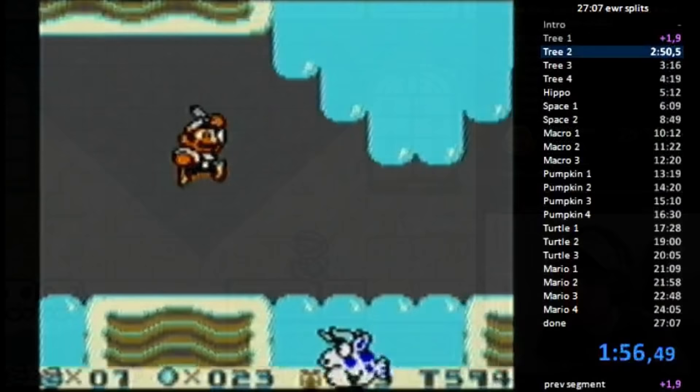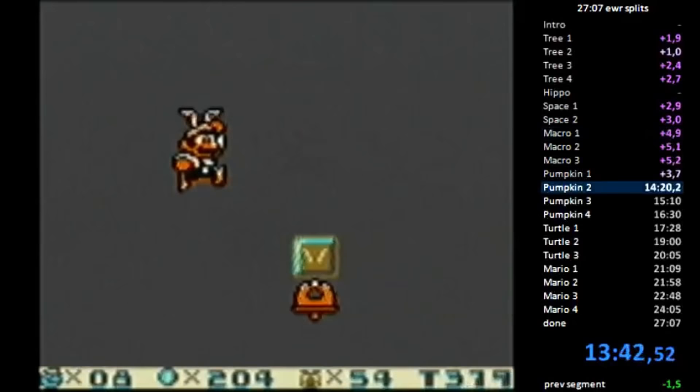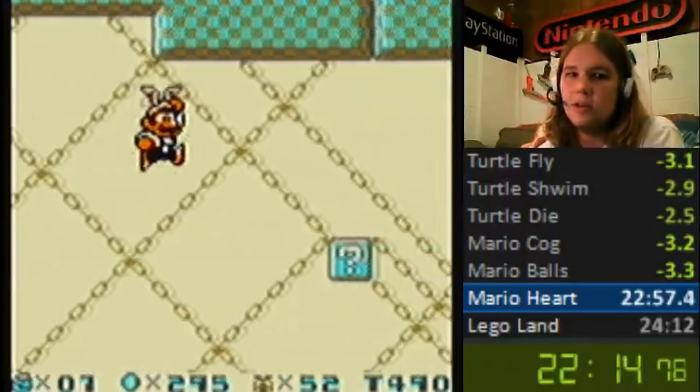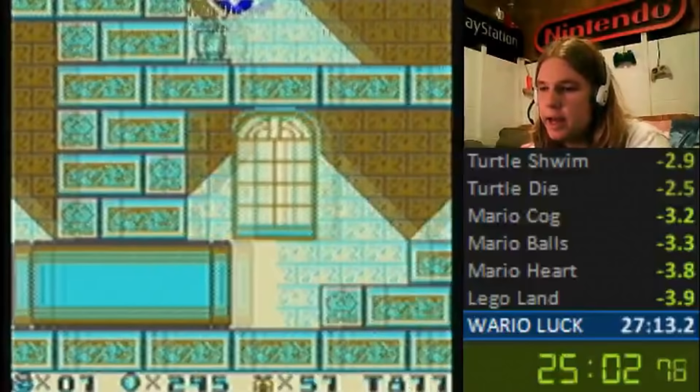Over the following days, both Controller Head and MUG would do their best to catch up. On February 19th, MUG would get a 27:13, consistently staying within 10 seconds of Pyreus but not quite enough. On February 22nd, Controller Head got the record back with a 27:05. At this point the gameplay was getting quite clean — runners were getting used to when to grab specific powerups and when to damage boost. The race for the first 26-minute time was on.